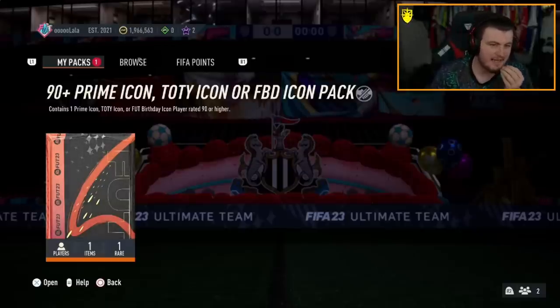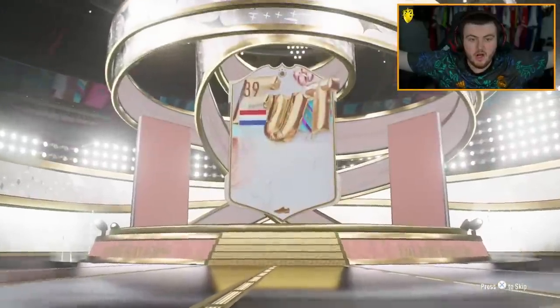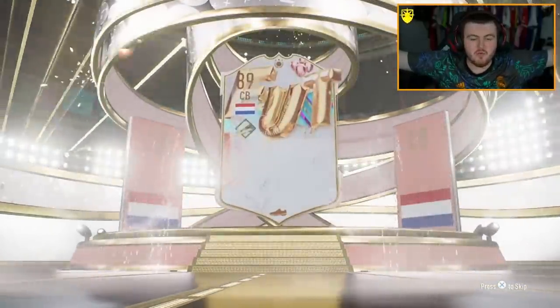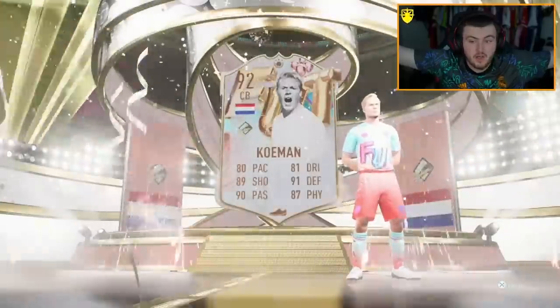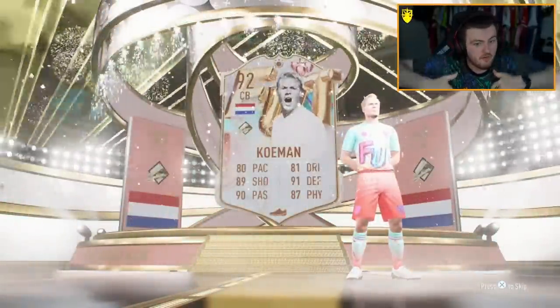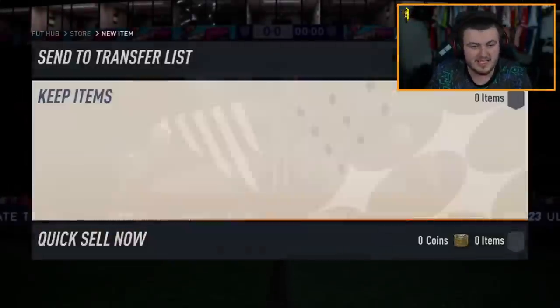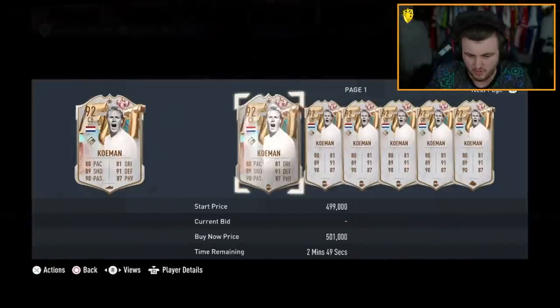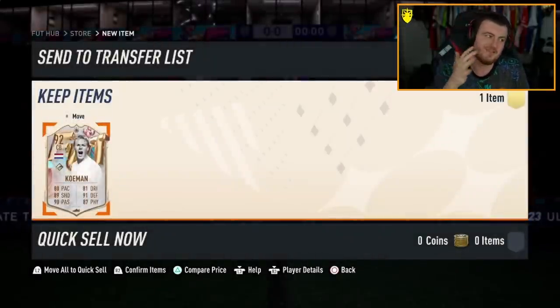We have got Lala's pack next. He wants us to submit it to the club because he's going to roulette it. FUT Birthday Icon — Dutch centre-back — it's Ronald Koeman. We did get a FUT Birthday Icon, which is good. That's a W, but not ideal because it's Ronald Koeman. He's still worth about 400k, more than the other two combined, so we'll take that.